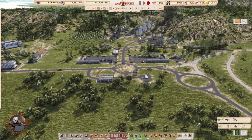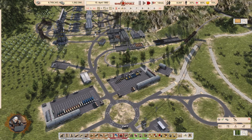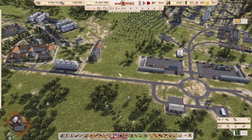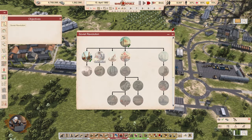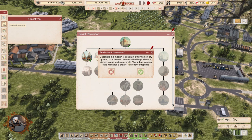That's it — I hope you like it. If you have any suggestions or comments on what I did, please share them in the comment section below. With all of that out of the way, let's proceed with Urban Renaissance. Undertake this mission to construct a thriving new city quarter complete with residential buildings, shops, a cinema, pub, and monuments. Your urban planning skills will shape a brighter future for our republic.